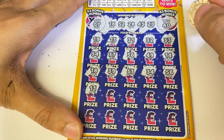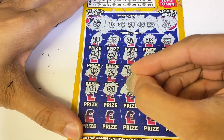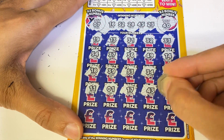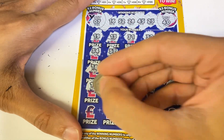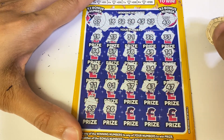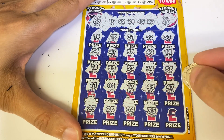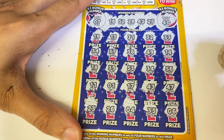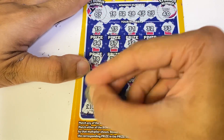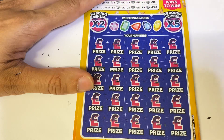Number 23 — yes, we've got a win! And 23 gives us a nice £10 win. Something at least to get on the board for the Dual Multiplier set.